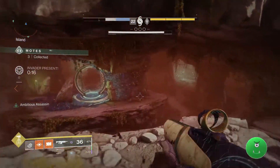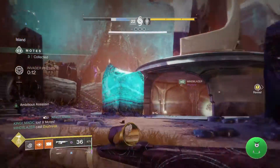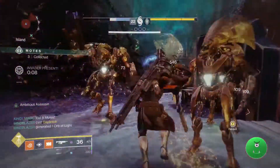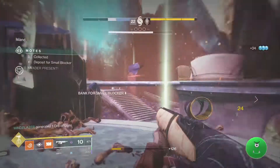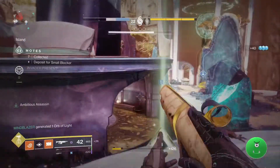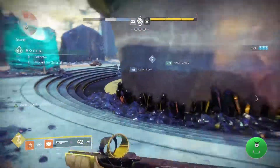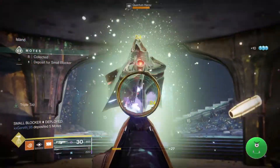Just remember, weakening strikes like Shattering Strike and Hammer Strike only last for about five seconds. So once that happens, you need to be ready to burn it down. One of the things you're going to want to do is save your Super for the Primeval — so if you're over 35 motes banked, you're not going to want to use your Super after that until the Primeval comes up.